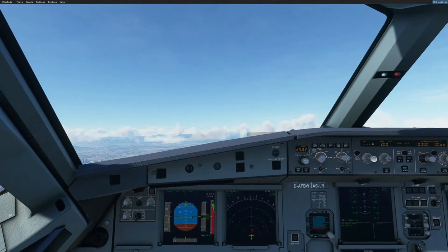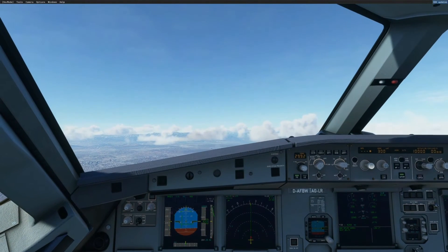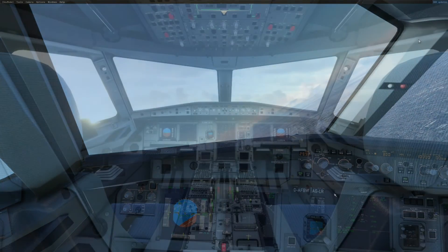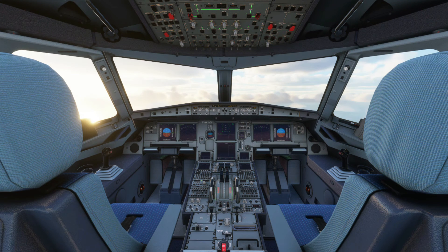Once the alert detects that the aircraft is no longer a threat, it will tell you to level off or clear of conflict — which is every pilot's hopeful thing to hear in this kind of situation. So that's about it for the TCAS, hopefully that shed some light and was informative. If you have any questions or suggestions, feel free to leave a comment down below. Consider subscribing for more videos. Thanks for watching and I will see you guys in the next video. Take care.